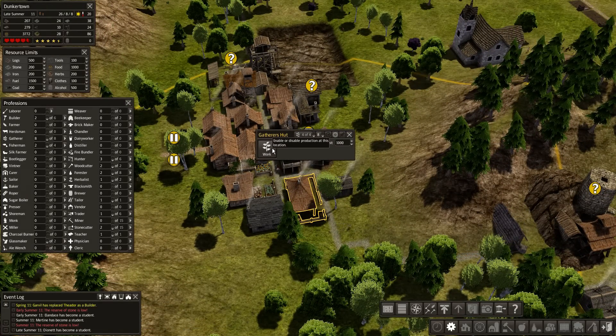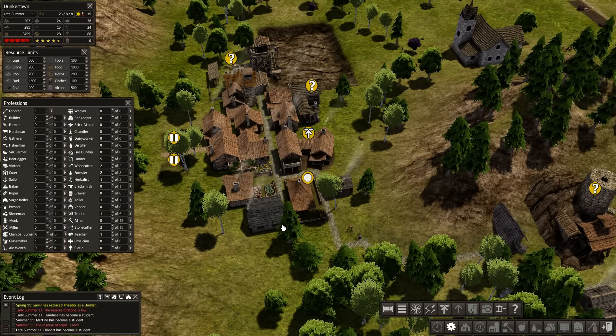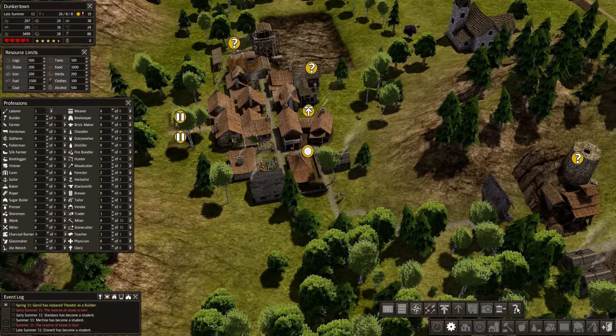We should just get rid of this structure. Don't work that one — we're done being gatherers there. I'd rather you be fishing. Fishing or hunting — anything's better than what you're doing. We'll just destroy that one.